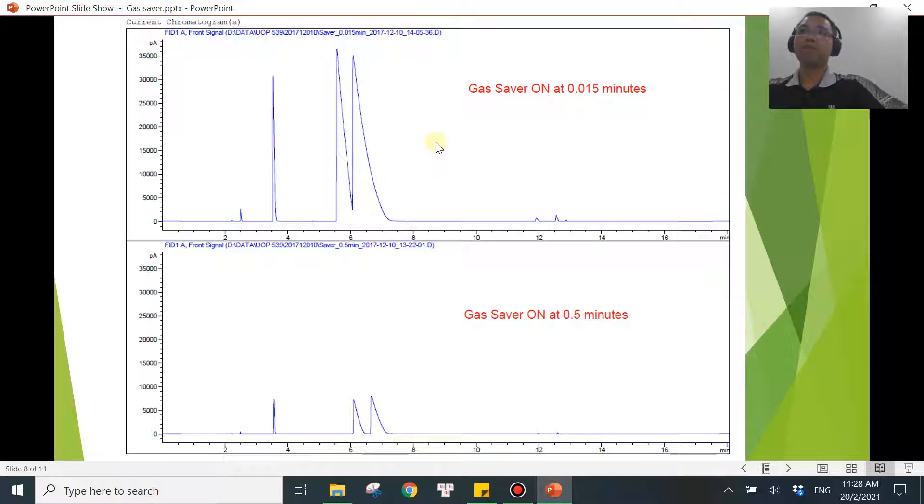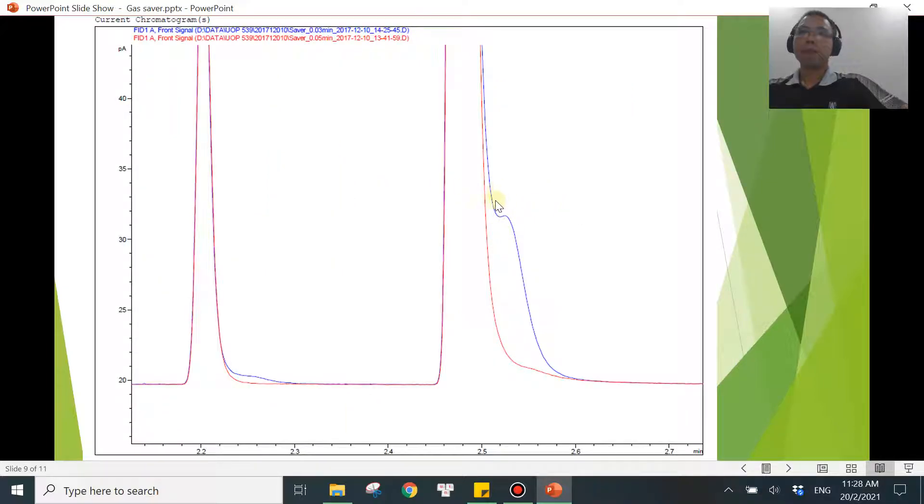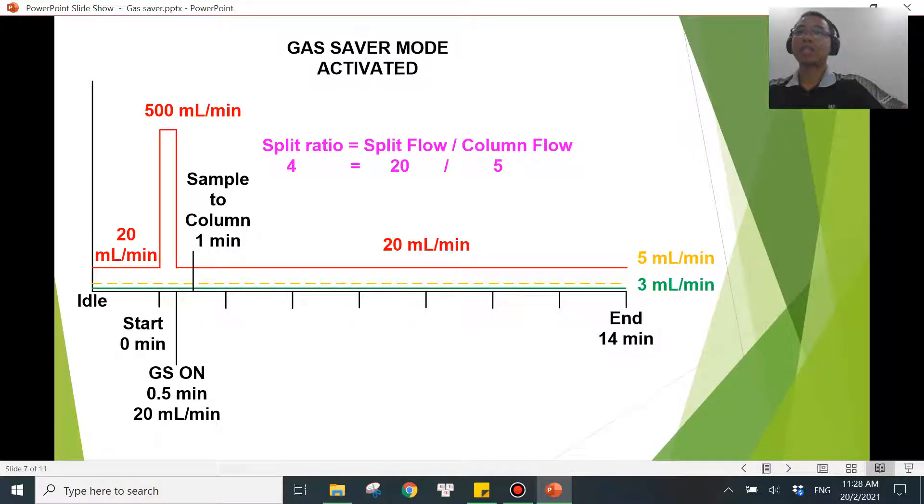There is another effect: if you turn on the gas saver mode too early, sometimes you will see the peak being split — it looks like two compounds inside one peak. The red trace is the one run with a slightly later gas saver time, and the blue one is with a much earlier activation. You can see the same peak being split into two — that is the effect of turning on gas saver mode too early.